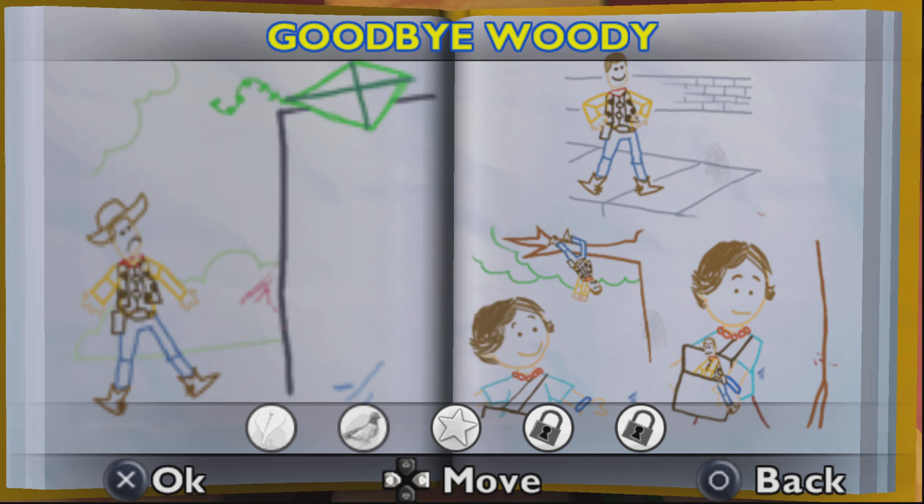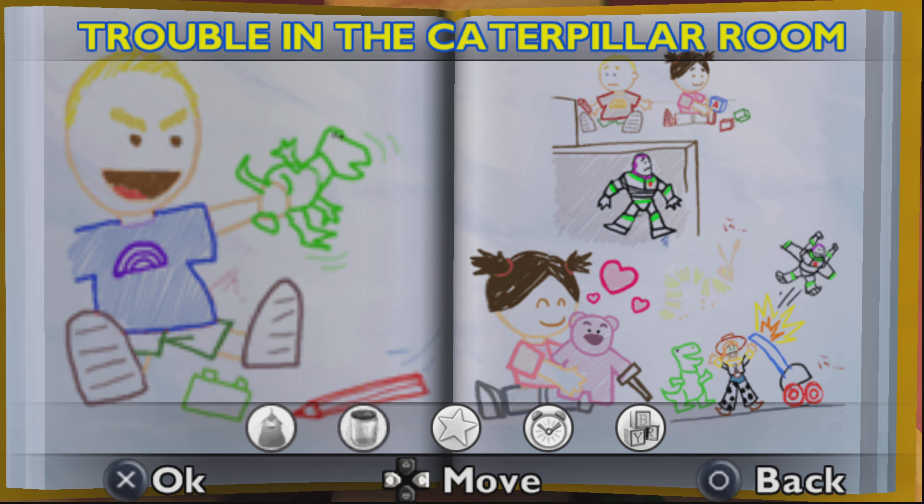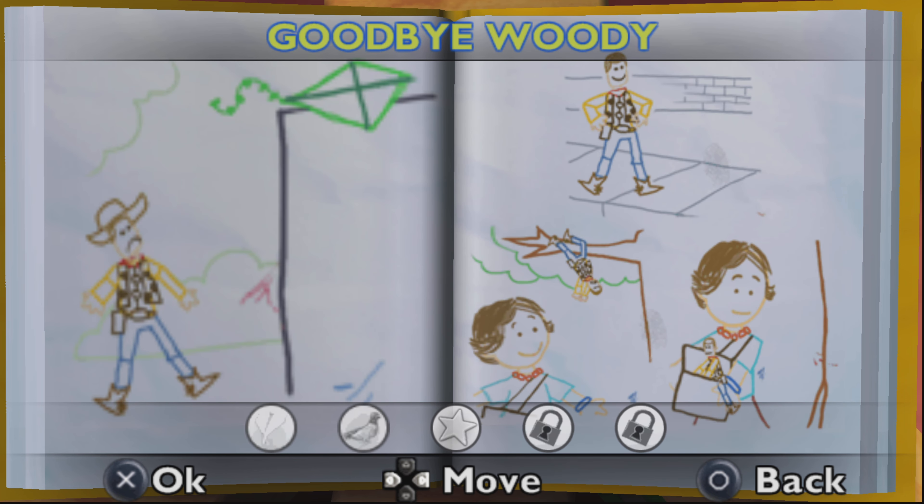Hello guys, this has been WatcherJ4 here. Welcome on in ladies and gentlemen, and today we're playing a bit of Toy Story 3 on the PS5, aka the PSP version of it. So from the last walkthrough, we did Trouble in the Caterpillar Room, and now we're on to Goodbye Woody, which is the part where Woody leaves Sunnyside.